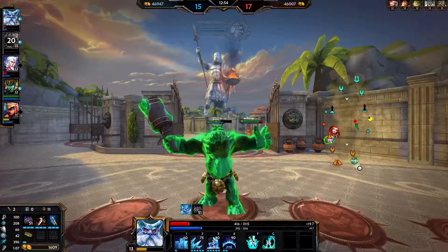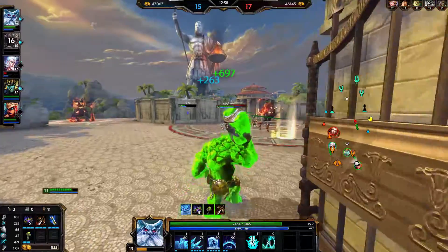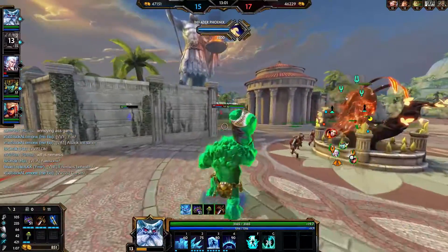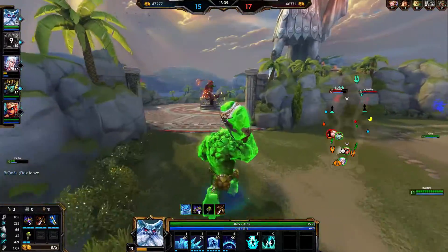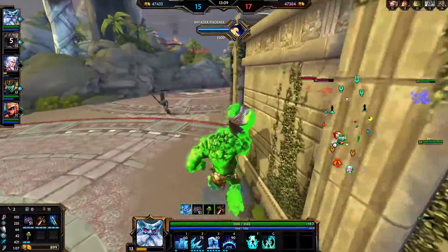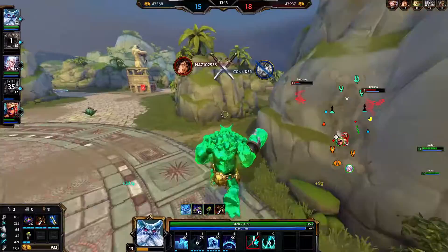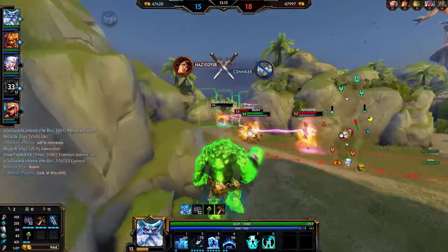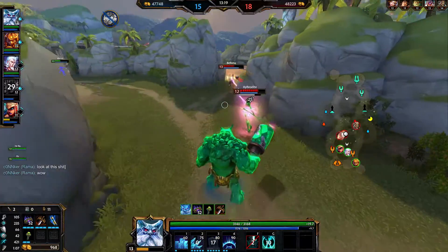For now the additional movement speed is what I'm after — it also provides a decent amount of health, 200, and some power, 75 if I'm not mistaken. That provides me a good amount of power because I feel like we lack the burst to kill someone — that's one of the main reasons. I can't chase — he's too quick.